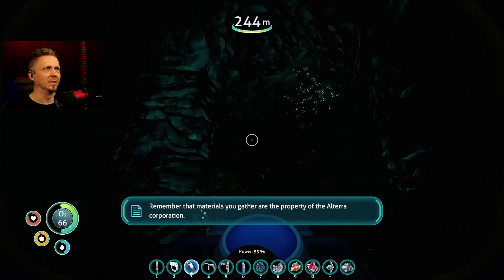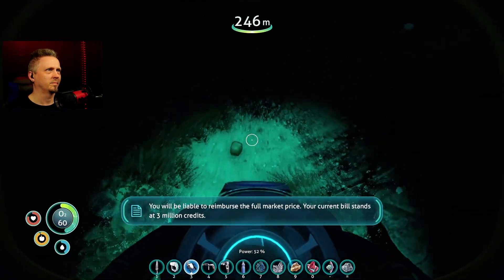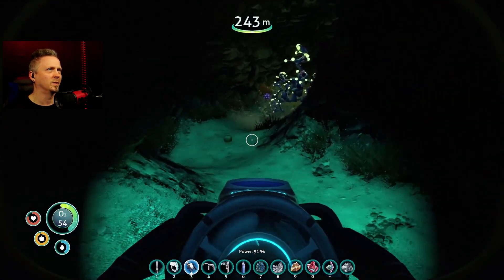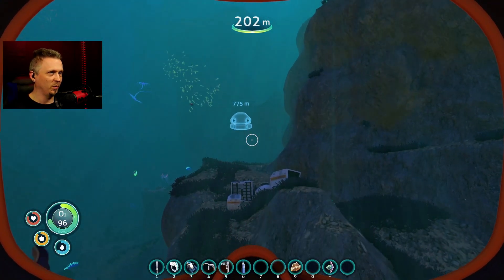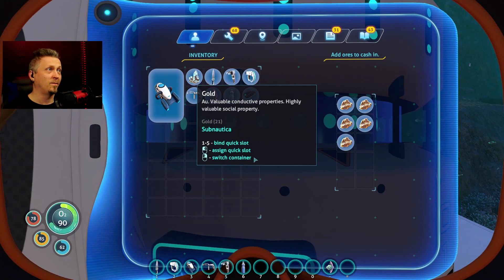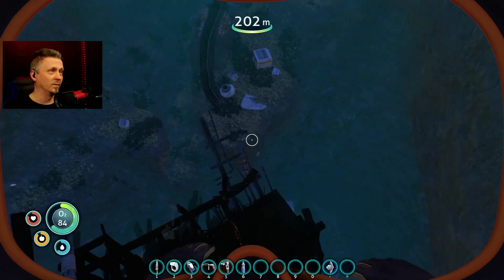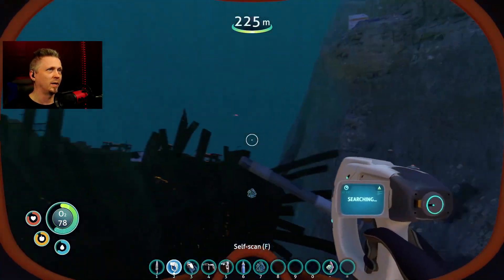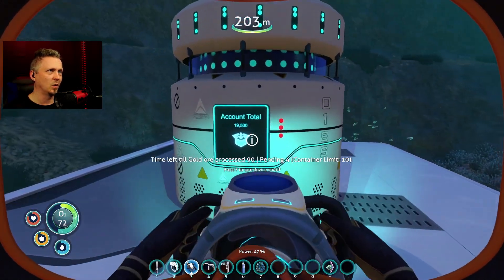Finally, diamond! Knew there'd be some around here. I'm supposed to construct a second ore consumer — instead of going all the way back and putting one by the lifepod where the first one is, why not just put one here? I'll go ahead and toss in five gold that I have extra, and that gives me half of the gold I'm supposed to do. Now I can go look for some more — I probably already have all the gold I need, but at least this gets it started without using all my supplies up.